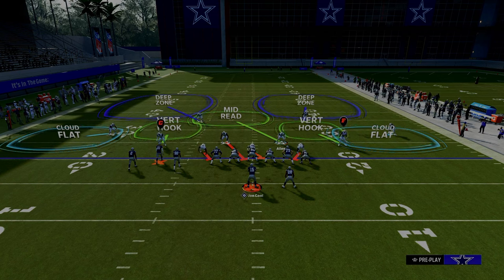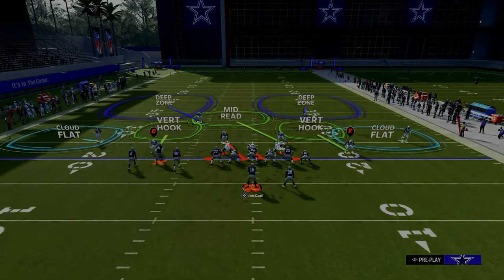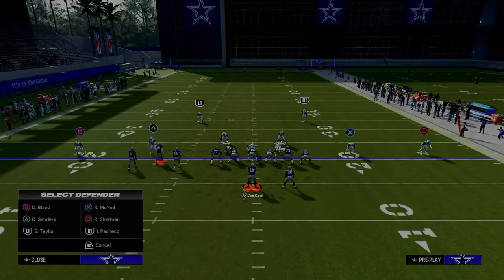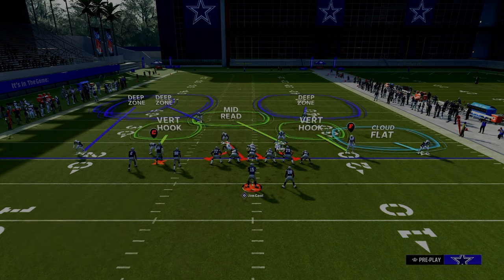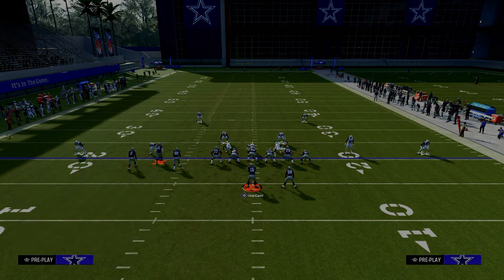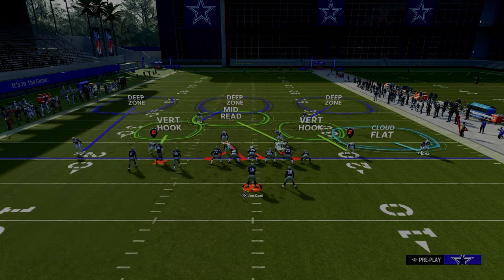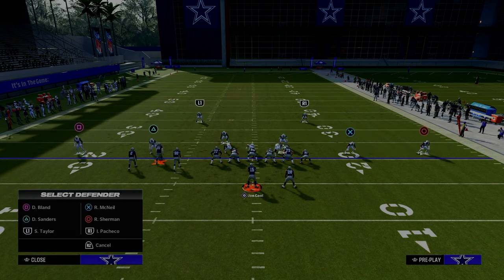If every receiver is in a compressed set, I like base alignment because we can constrain the formation and funnel the routes all the way inside — it's my favorite way to defend this. Typically your opponent will run their bunch to the wide side of the field, so to slow this formation down we're going to pinch our defense and press our coverage. We're going to outside-third the left-side corner, middle-third the left-side safety, and outside-third the right-side safety. The last adjustment I like to do is blitz my user.